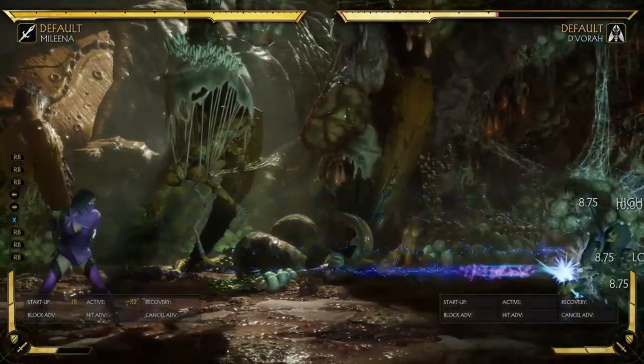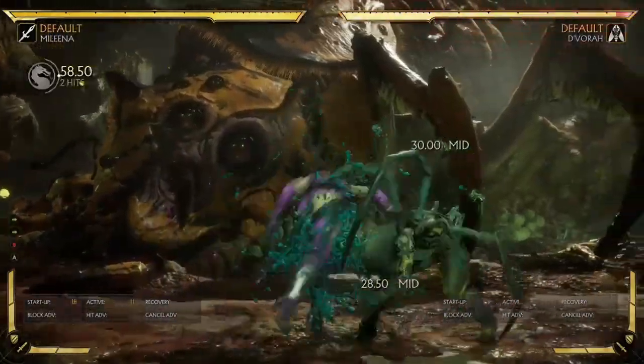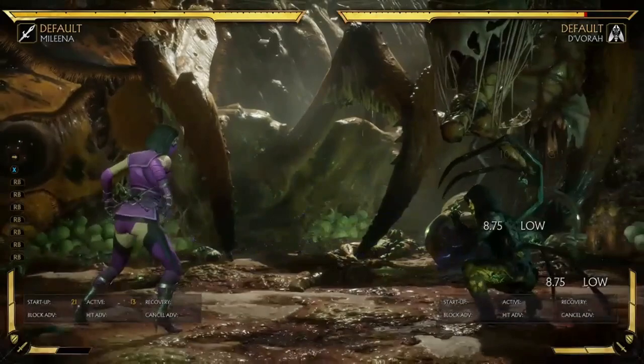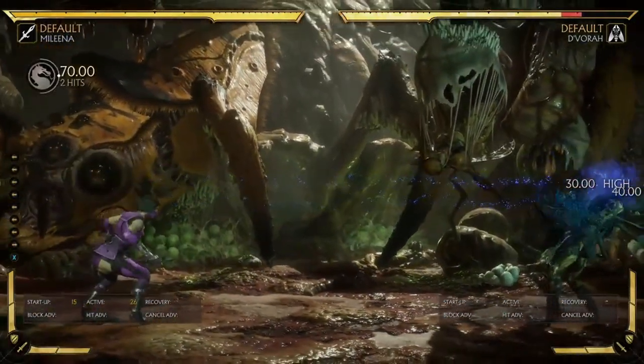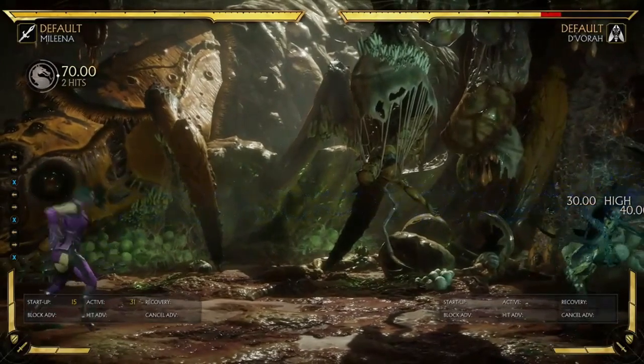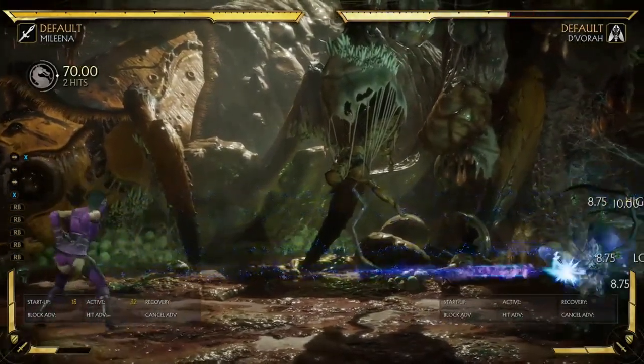The second hits are lows, and a lot of the time people don't expect it to be low, especially when they're thinking about the overhead coming after a string, and then you do this and they're still blocking overhead and get hit by the lows. It's just a really good projectile, and it becomes very plus from a distance — plus five — and the amplified version is even more plus.